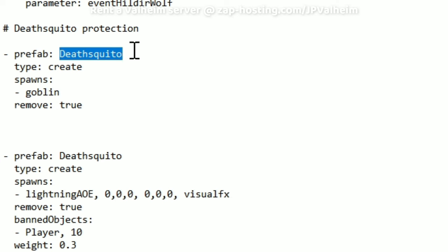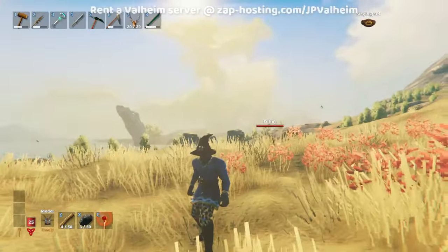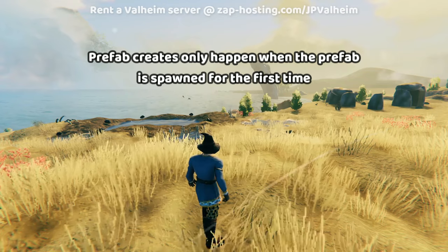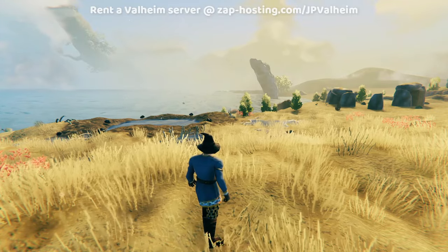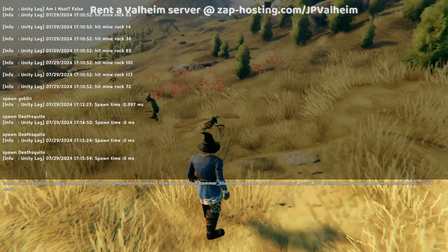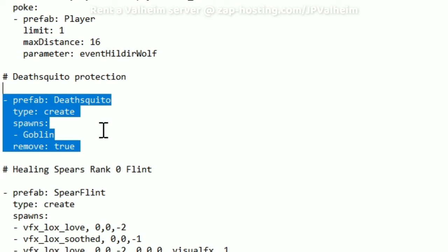So the game sees a Deathskeeto gets loaded for the first time, it spawns into the world. The server will then react by creating a goblin and then removing the original prefab, which is the Deathskeeto. I actually made a mistake — this part here is supposed to be capitalized, otherwise it won't work. Case sensitivity is really important in Expand World Prefabs. Now I've updated the script and it's been applied to the server. If I open up the console and spawn a Deathskeeto, look at that — it turns into a goblin. Let's spawn three Deathskeetos — boom, three goblins.